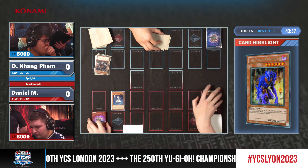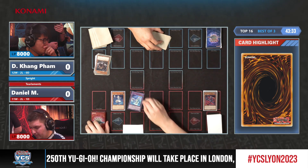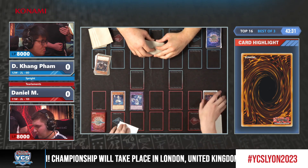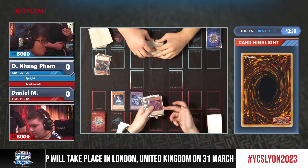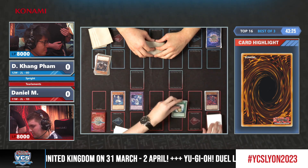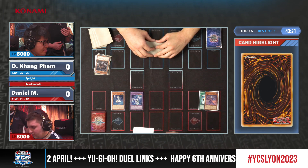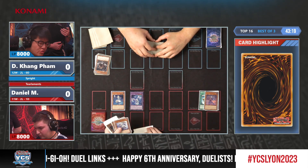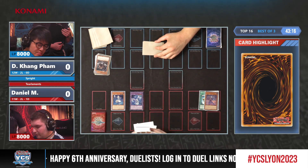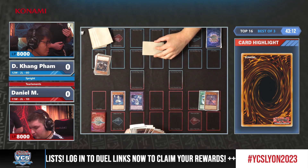Surprisingly enough, Daniel prioritizes milling even more cards, so he's going to use Kit Kalos and then the Kashira Tier element to mill two cards — one of which is Instant Fusion and then a Rhino Heart, which is good enough. Now potentially he can get the Scream to discard for the Rhino Heart, which could be a pretty nice combo.